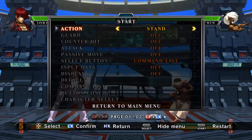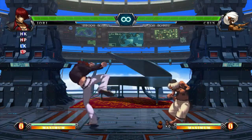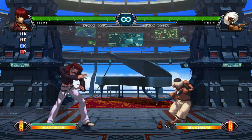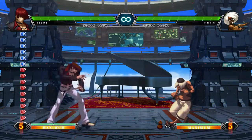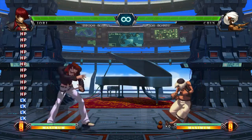What does it mean when I say ABCD? Light punch is A, light kick is B, hard punch is C, hard kick is D. One more time: light punch is A, light kick is B, hard punch is C, hard kick is D.